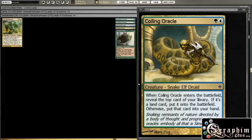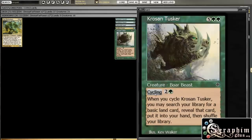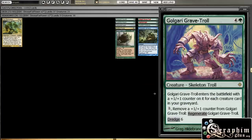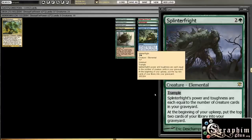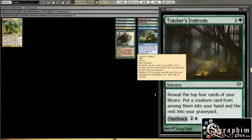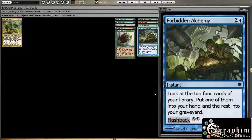Coiling Oracle is kind of a Selesnya Wilder-ish style ramp effect. And Crows and Tusker is pretty cool because it can get you land and also it's a 6/5 body once it's in the graveyard. On the graveyard-filling side, Golgari Grave Troll is Dredge 6 — one of the classic graveyard fillers. And if you cast him it's decent — he's like a Kildurra Wave. Splinterfright similarly fills your graveyard. Tracker's Instinct has cool Flashback — it can get you a creature and fill your graveyard. And then Forbidden Alchemy does a similar thing.